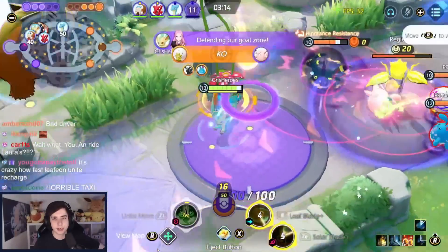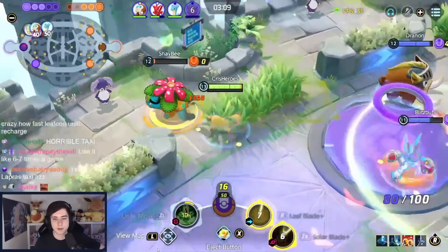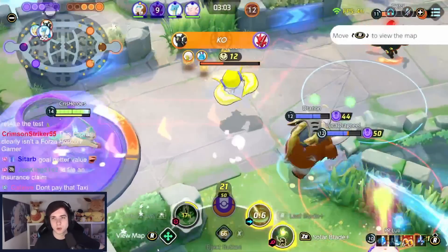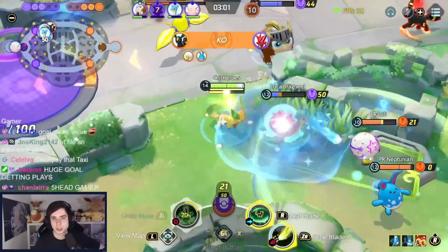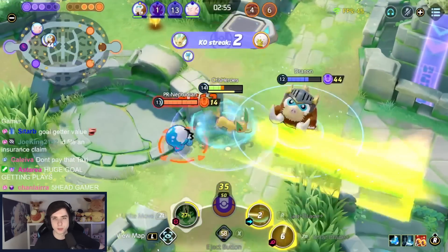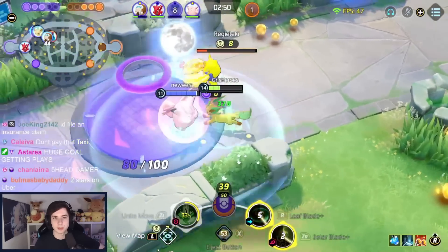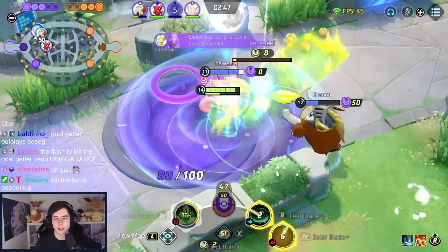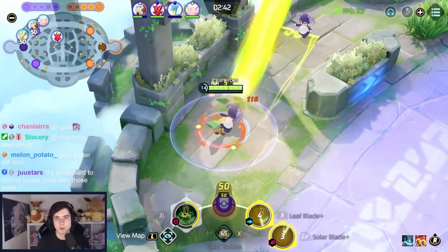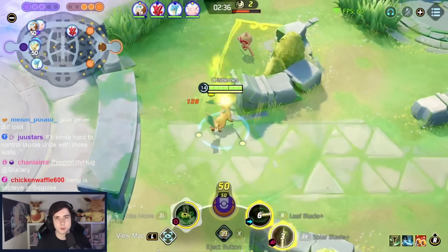Looking for some damage — jumping in forward, building up my next Solar Blade, just an instant one. The Venusaur's using Goal Getter so we can't quite stop it this time. I have to minimally charge the next one. Still running away, securing the KO. Eject Button wasn't necessary but it'll be back up for Ray anyway. Charging up the next Solar Blade, jumping in, building Leaf Blade — can be quite difficult to hit if enemies see it coming. Now we defend and build our Unite move back up, reaching level 15 is easily achievable here.